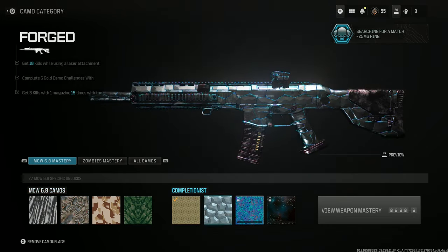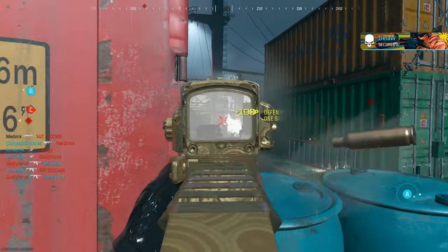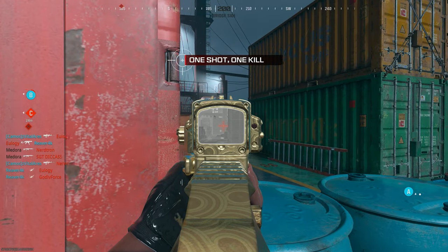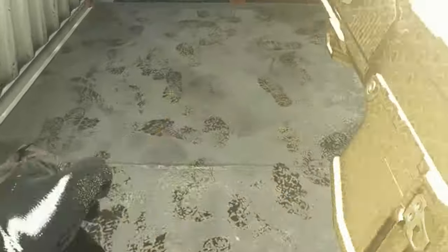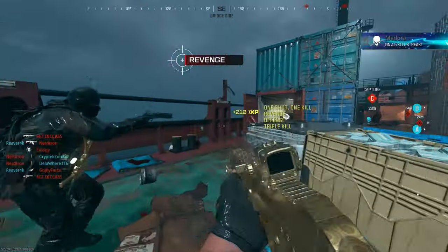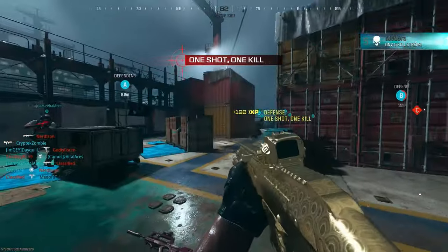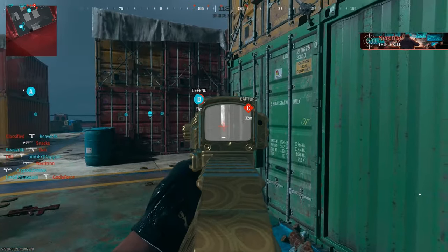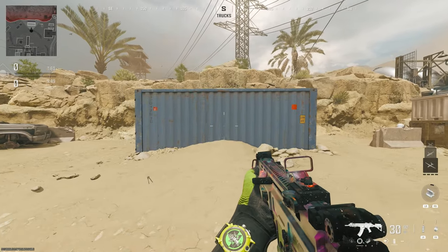For the challenge where you have to get three kills in a magazine — it may seem like it's not counting, but all you have to do is: every three kills you get, reload the gun instantly, no matter what. It doesn't stack, so you can't get six or nine kills in a mag and have it count as two or three sets. You have to get three kills then reload. You don't need a max magazine, just enough to get three kills.